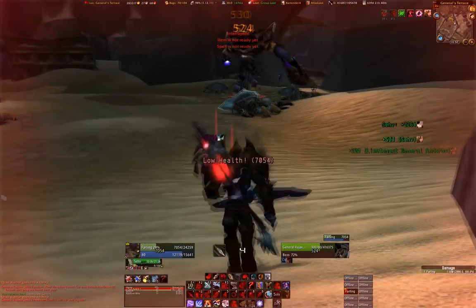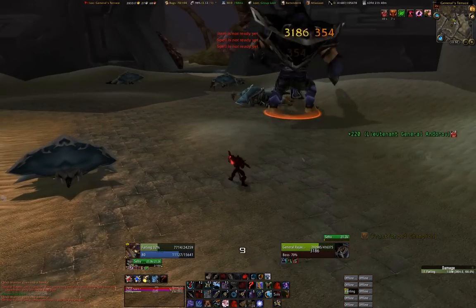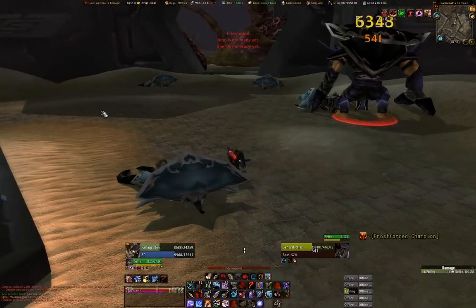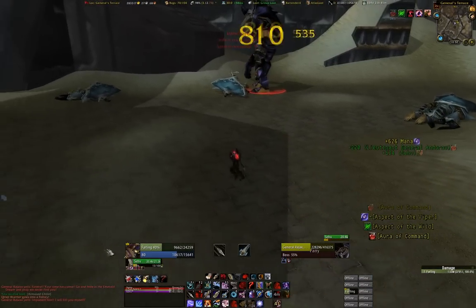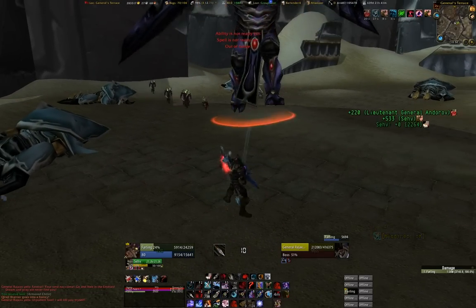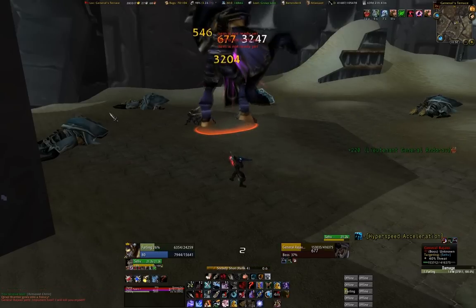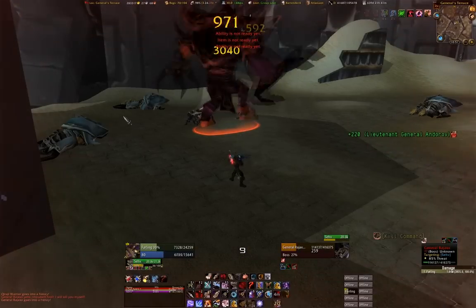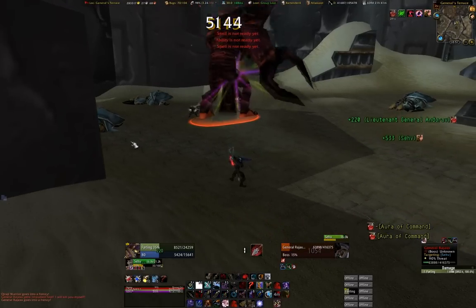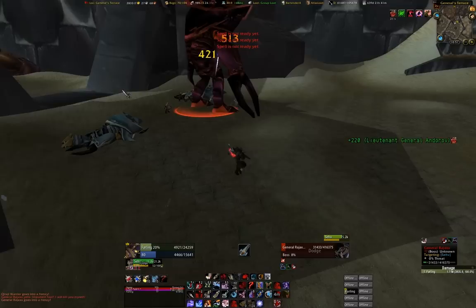Never use misdirect after aggro is already established. You want to make sure that feign death is available as well because you will most likely need it. What happens is every time he does that crash, your current health — whatever it is — gets cut in half. So say you have 3000 HP left, he's going to take off 1500. Then the next time he does it you're down to 750. If you've got the general NPC still alive, he puts a HoT on you that ticks for about 220 — not a lot but every bit helps. When you get that low on health, you really want to make sure your pet gets aggro as soon as possible right after that crash, meaning you want feign death or misdirect or both available.